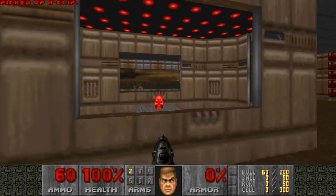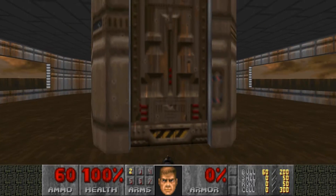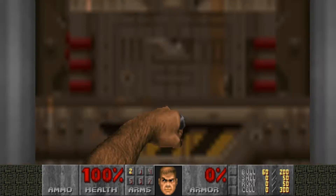So when we go ahead and begin here, we can see that the red key is right there. But we cannot open the door by normal means, so how do we get into it? Well, you can either punch or shoot it.